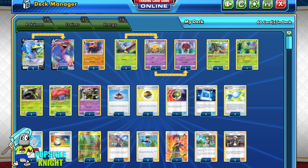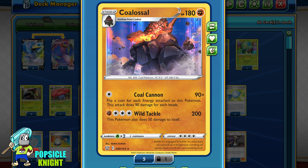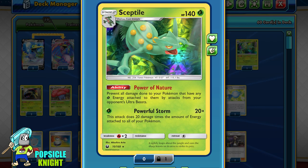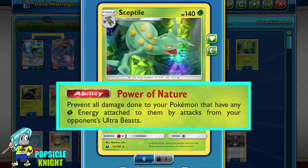One other Pokémon that synergizes well with Cramorant VMAX is Colossal. Because it's also a Stage 2, it fits nicely in an Orbeetle build. It has 180 HP with a Coal Cannon attack — starting with just 1 colorless energy, you flip a coin for each energy attached and it does 90 damage times the number of heads. It's practically the same attack as Cramorant VMAX, only slightly stronger by 10 damage.